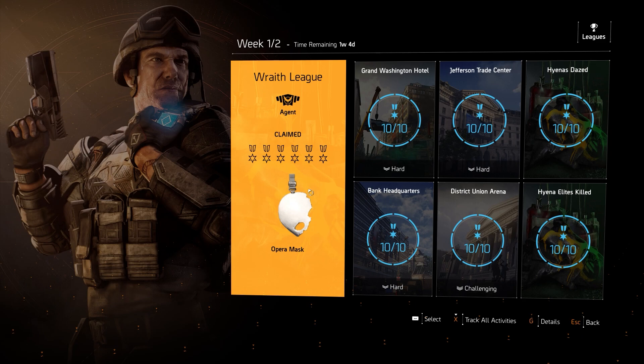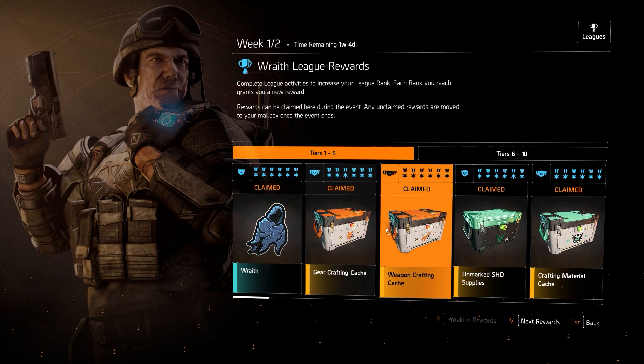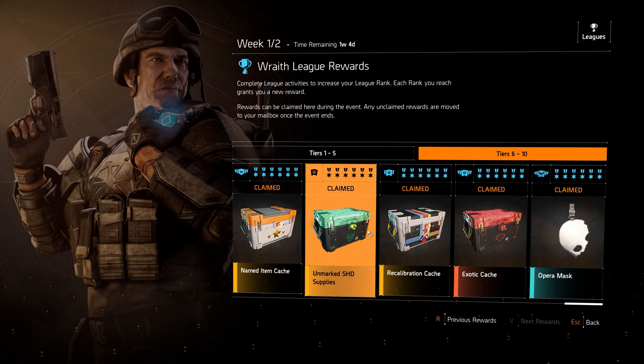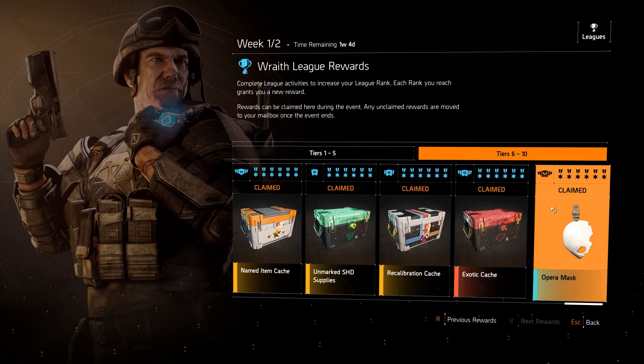For the rewards, the first thing you'll get is your Wraith patch, and then you'll get your standard caches — crafting, weapon crafting, shade supplies, material caches, your named item, another shade supply, recalibration, your exotic cache at level nine, and then your final backpack trophy, the opera mask at level ten.